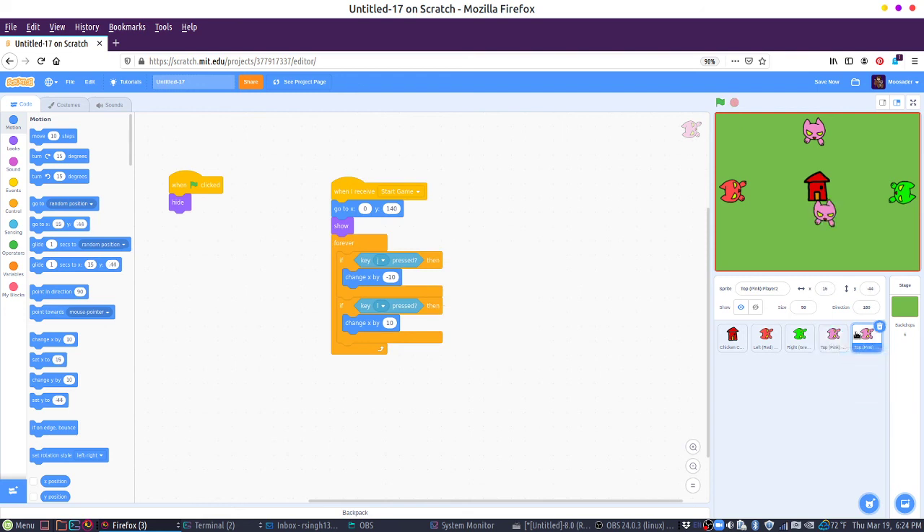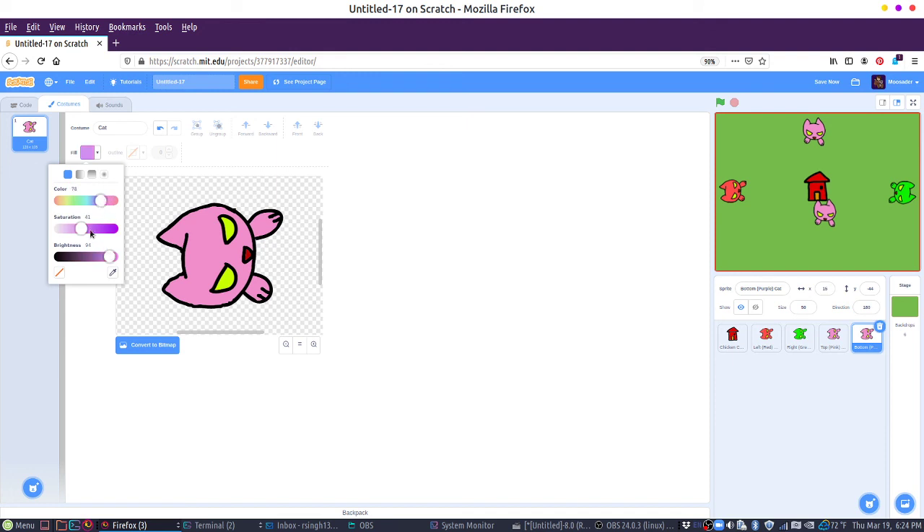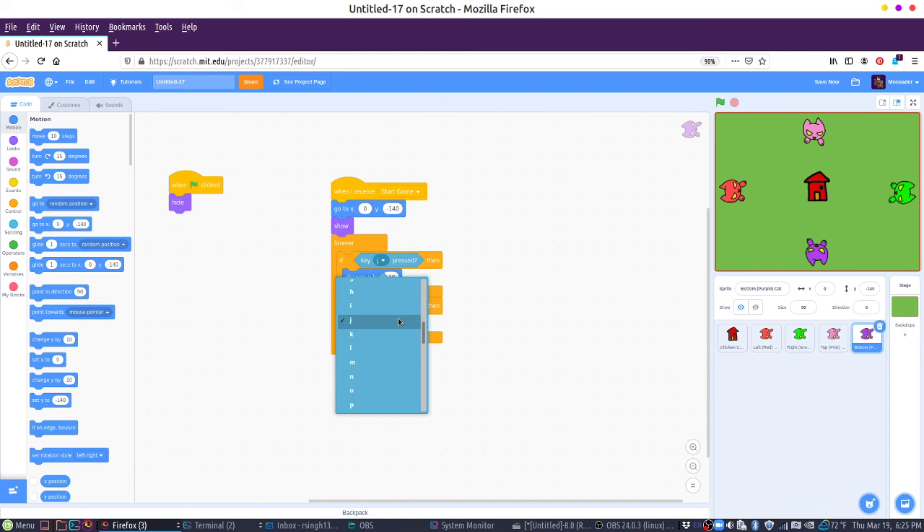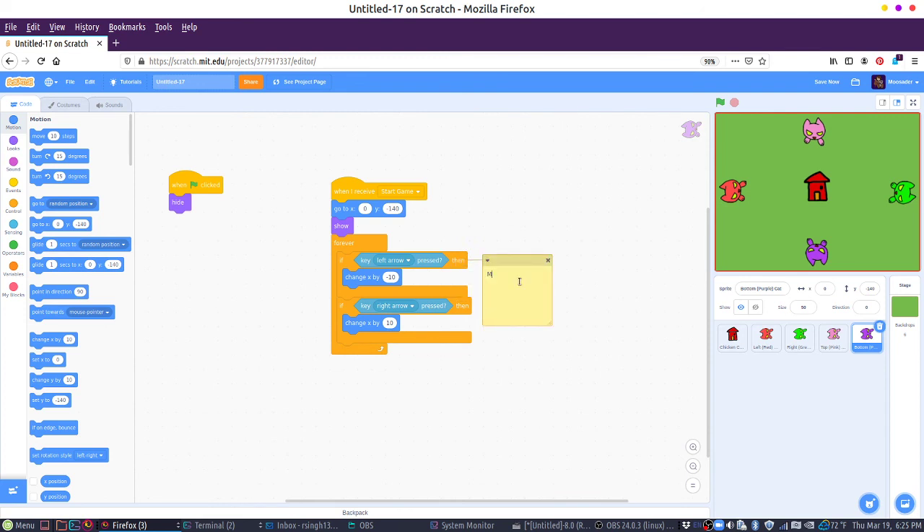And finally, we'll do the bottom — we'll have the 'bottom purple cat.' We'll have this and do kind of a darker purple. This one's going to be facing zero degrees for its direction. And instead of starting at 140, it'll start at negative 140 down there. And the only keys we haven't used now are the arrow keys. So we'll do left and right — 'move left' and 'move right.' So now they all have the ability to move.